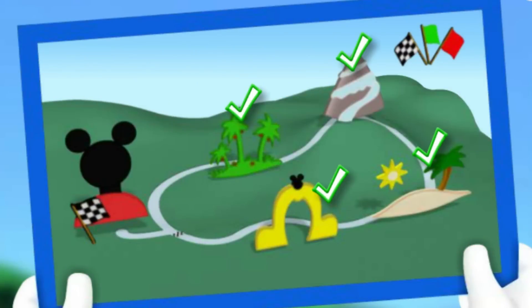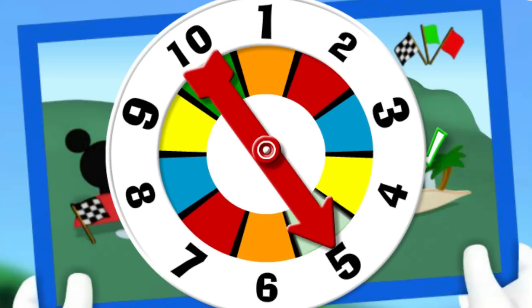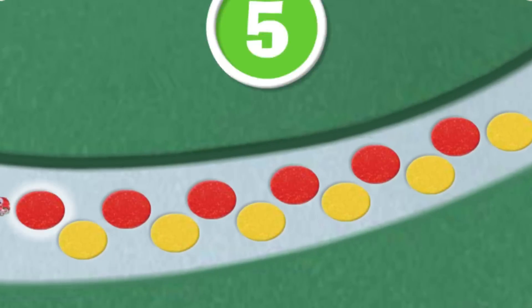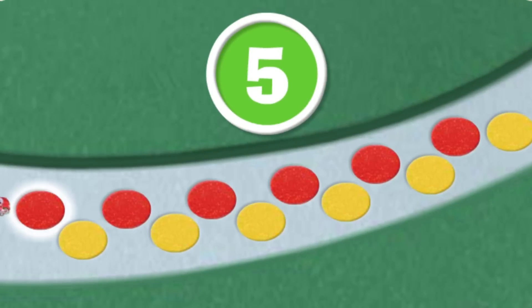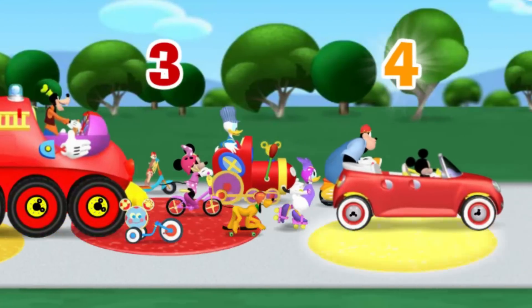Our road rally is almost over! Click the spinner and let's head into the home stretch! Five! That means we can move five spaces! Come on, click each flashing cobblestone and let's count together! One, two, three, four, five cobblestones! Nice counting! Here we go! One, two, three, four, five!